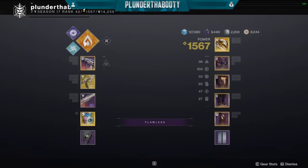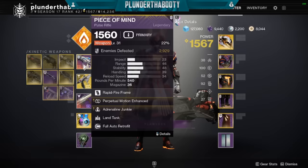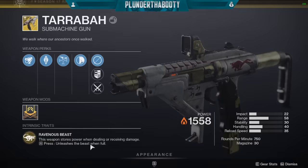For weapons, go with whatever you want — we're getting the 25% Radiant buff, so I would stack that on something that's giving you more damage. You could go Tommy's Matchbook, or maybe Prometheus Lens so that way you're Scorching enemies. There are a lot of different options. In the gameplay I went with Tarrabah, but I know a lot of you guys might not have Tarrabah. Anything adding damage through a weapon would help. Tarrabah's perk is Ravenous Beast — you hold it down and you get that awesome damage.